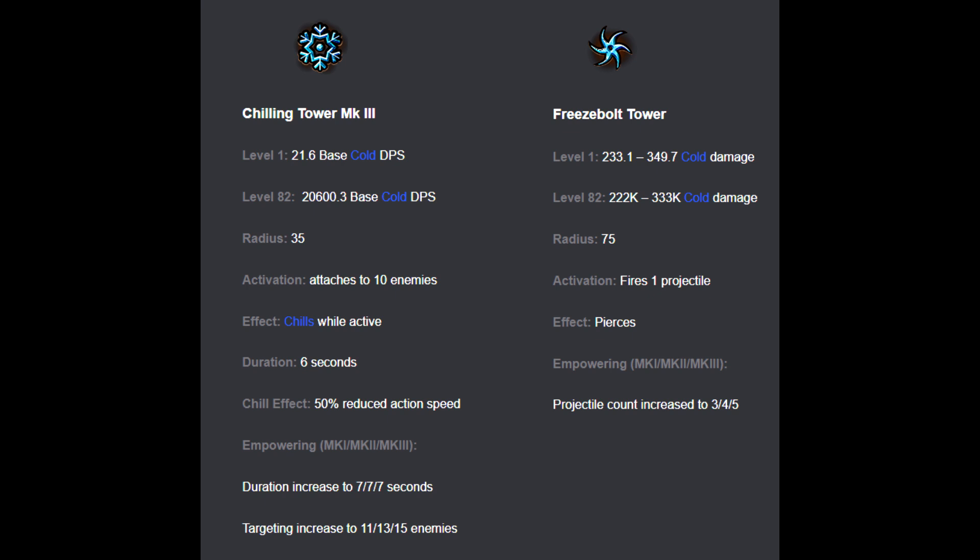Towers only activate if you and Cassia are near them. So I prefer to make multiple cold level 3 towers rather than a few freeze bolts in various spots, so when I run to a line of enemies I have towers in a few spots to activate and slow them down with chill.